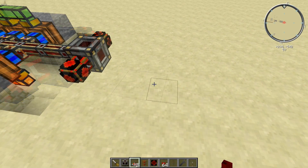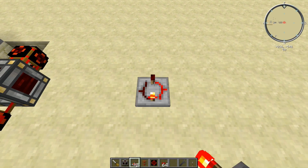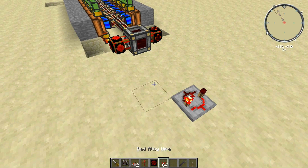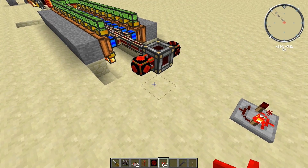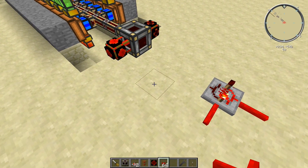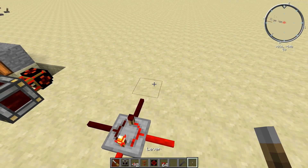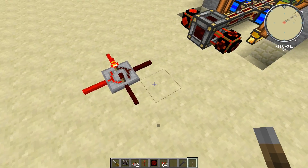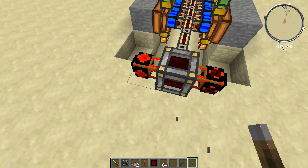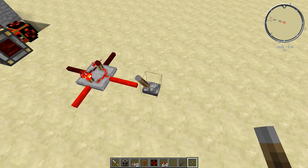Due to the nature of the RS NOR latch we're going to have to set this up fairly carefully. Energy is coming from that side, so if we were to switch it we need to switch it from that side.